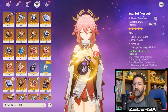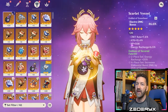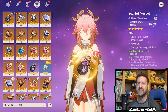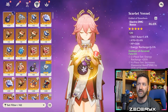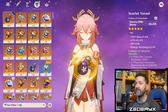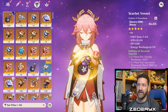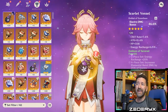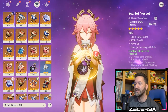I'm going to start with the goblet because I consider that the hardest piece to put together. I need electro damage on the goblet, and then I need the substats to be some mix of crit rate, crit damage, attack percent, energy recharge, and elemental mastery. Hopefully something I have can work, and ideally it'll be either Gladiators or Shimanawa's. Looking at what I have, I don't even have a Shimanawa's electro goblet — I can already tell that. I do have three Gladiator pieces, so let's check those.